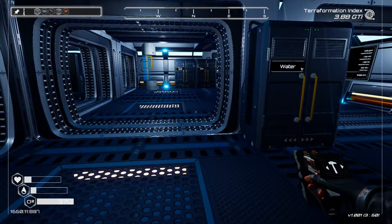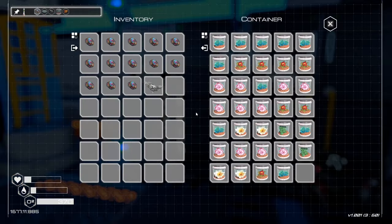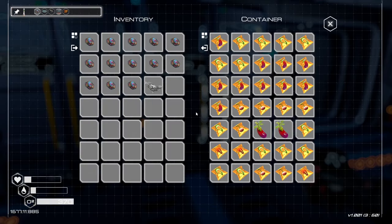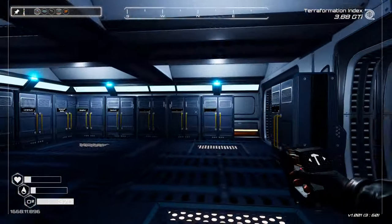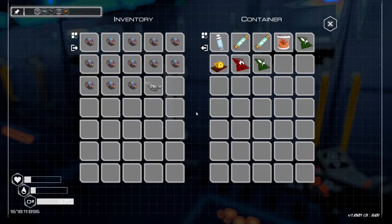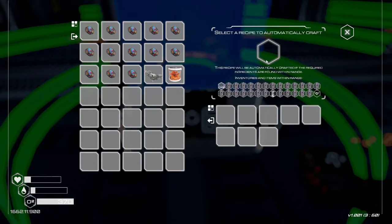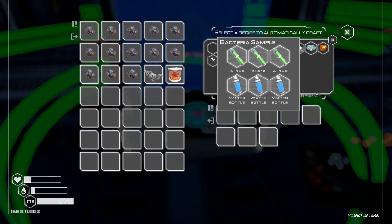We've got the golden tree — I could have made that actually, thinking about it. I should have done that really, shouldn't I? Do we have one of those? I'm sure I've got one somewhere. Yeah, I've just been kind of haphazardly throwing things in boxes, which I shouldn't be doing. Can we make mutagen? What are we missing for that? Let's probably make that.